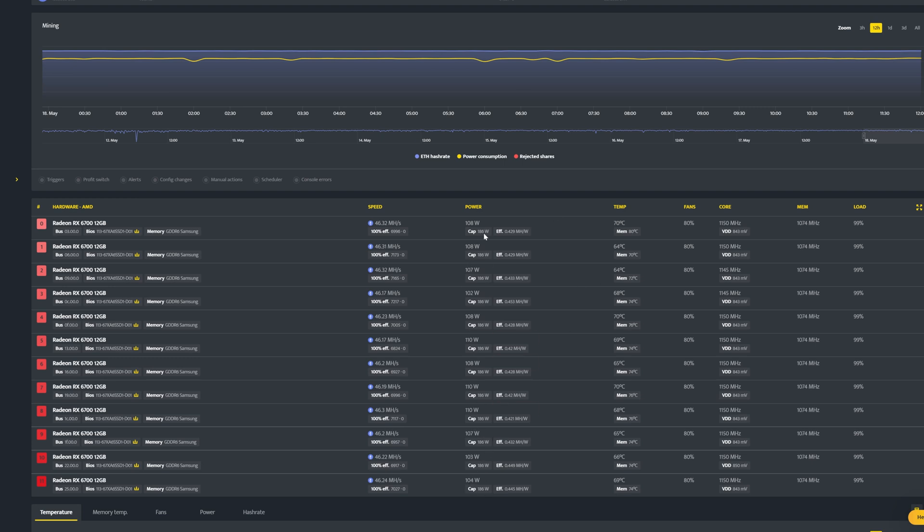You can see here through the software readings they are all getting between 100 and 110 watts per card — that is not completely accurate. I will be posting a video on screen showing the live power draw from the wall of the Octaminer that houses the 12 6700 XTs.